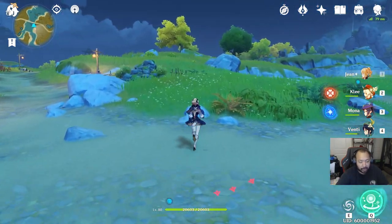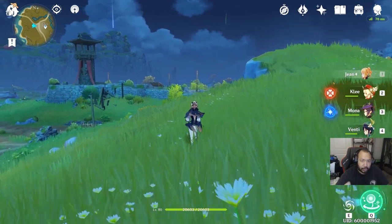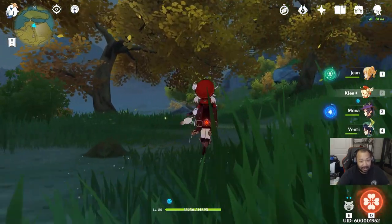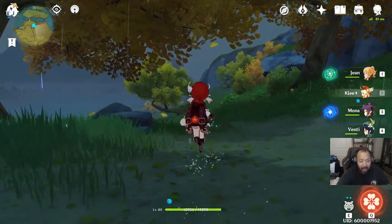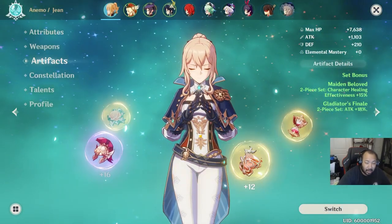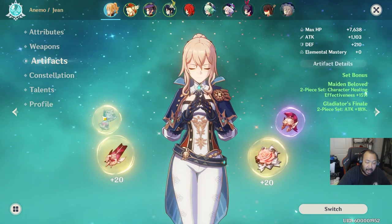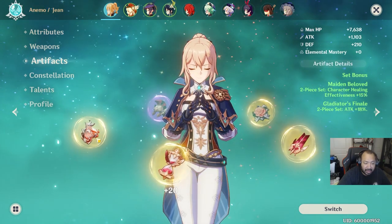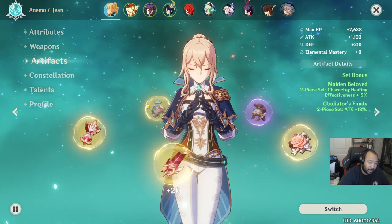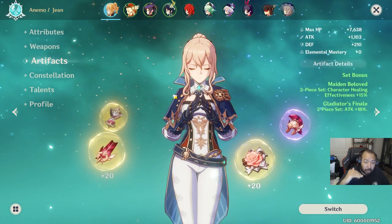For energy recharge I'd definitely go Exile's or Instructor's set; for elemental mastery builds those also work well. For crit, Berserker. You could also mix sets like two-piece Gladiator and two-piece Wanderer's Troupe. Since there's no Hydro bonus damage set yet, for optimal artifact stats I'd put a Hydro bonus damage goblet paired with attack percent sands and either attack percent or crit damage helmet depending on how high I can get his crit rate.